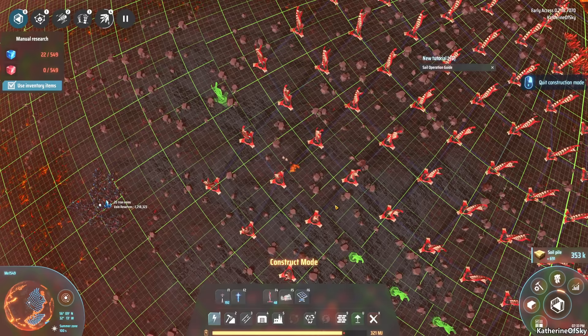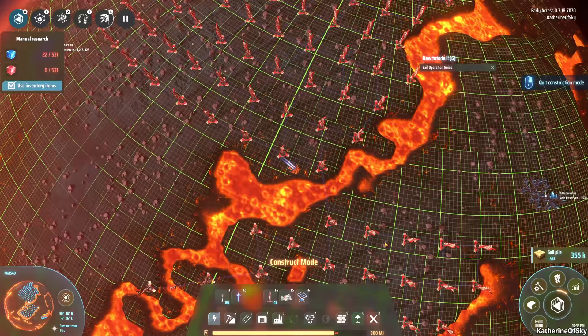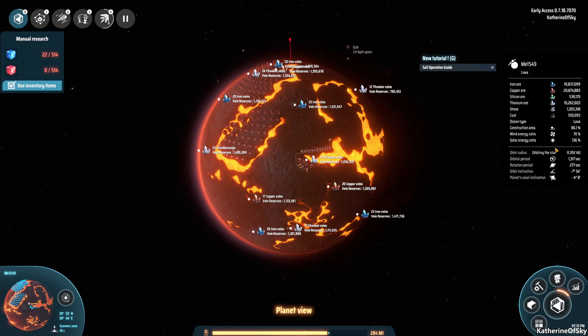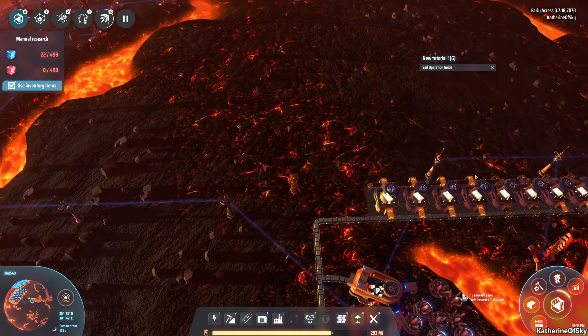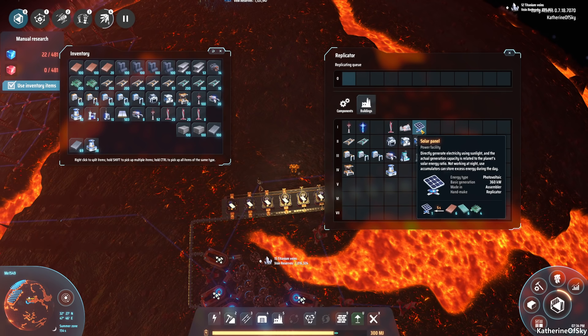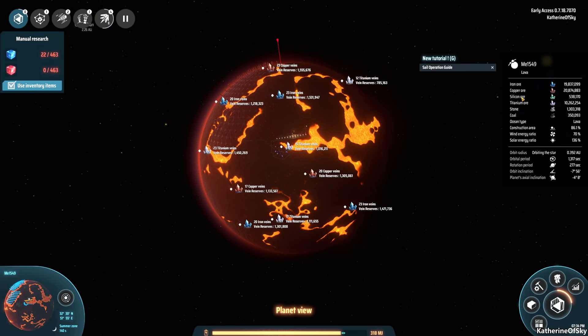I kind of felt like maybe I should make all the titanium products on this planet, but at the moment since we don't have interstellar transport it would make it a lot more difficult taking all the oil stuff over there. This planet actually thrives on solar energy - if I remember correctly, solar is 136% while wind is 70%. So what we can do is start making a few solar panels. We have them, but they require green chips and silicon, which we don't quite have on here.